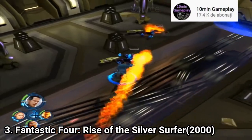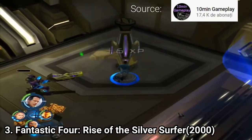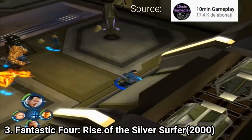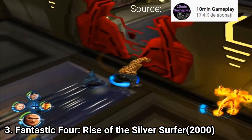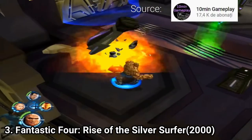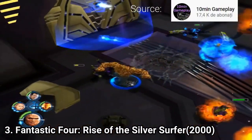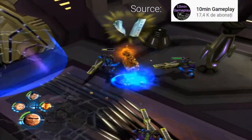Fantastic Four: Rise of the Silver Surfer is similar to Marvel Ultimate Alliance in gameplay, only that this game is much, much worse. You don't get characters to choose from — just the Fantastic Four. No other characters. The game consists of button mashing just like Ultimate Alliance, but you don't get variety in enemies or in locations. All you do is repetitive button mashing with the same enemies in the same places. I don't recommend you play this game. It's not worth it.